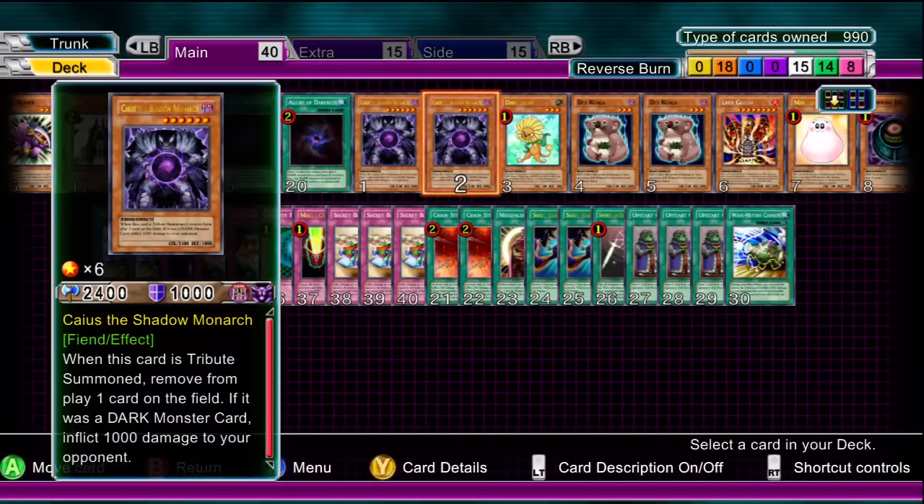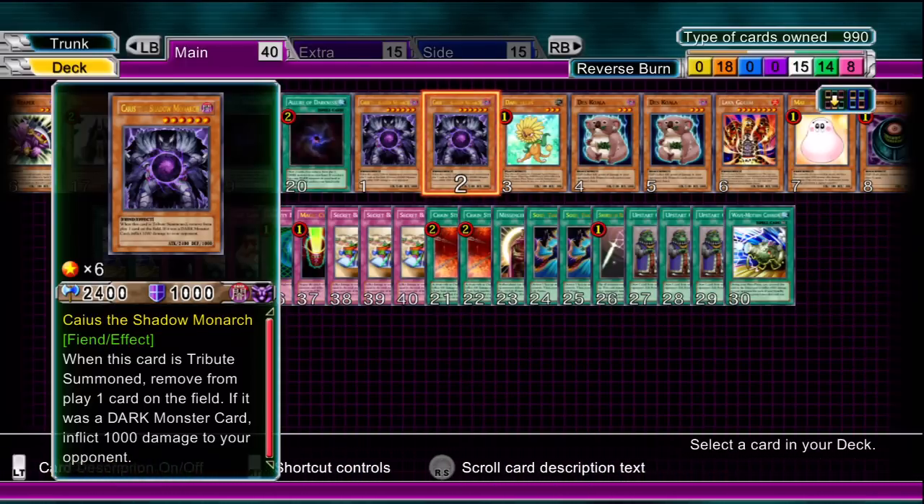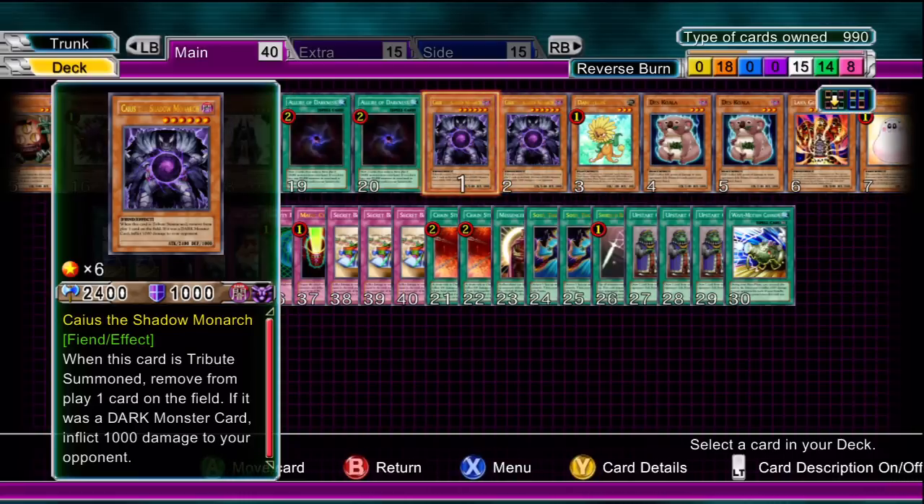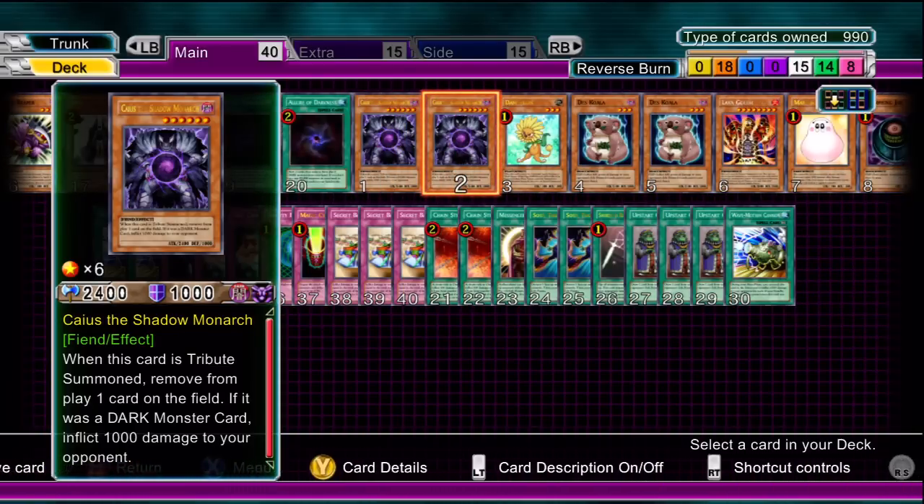Very, very handy card, and even itself — if you've only got to do a little bit more burn damage to your opponent, just summon this out and use its effect on itself to deal 1000 damage to the opponent. There are many things you could do with this card and I love it in this sort of burn deck.